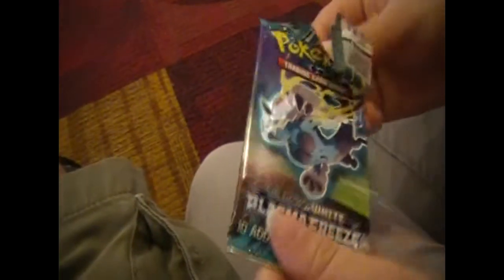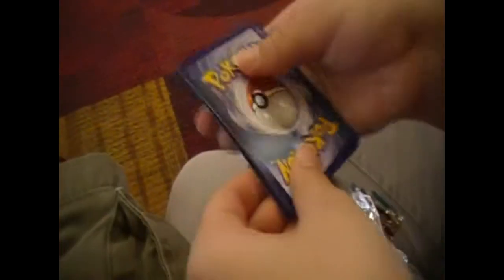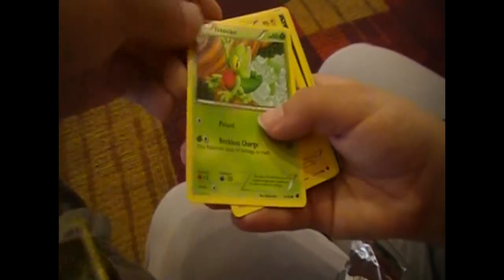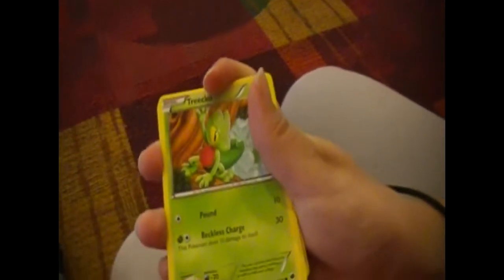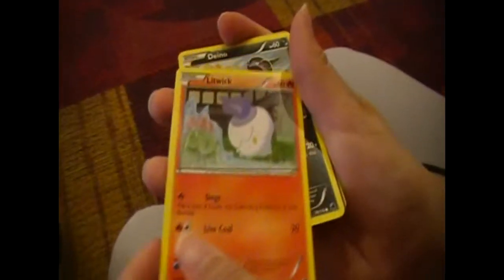And here's the final one, a Plasma Freeze. So we're going to try to open this one up. Of course there's a code, as always. And we'll see what we get in this one. We got a Hoothoot, we got a Trico, we got a Pachirisu, we got a Litwick - that one's sad looking.